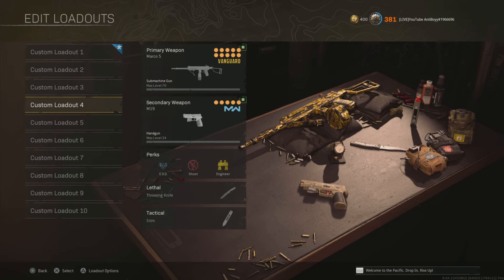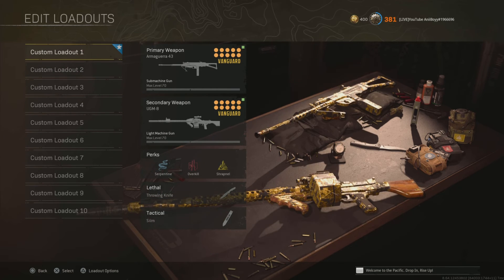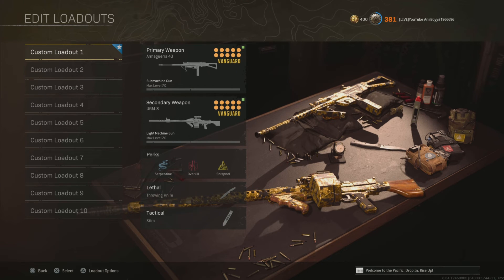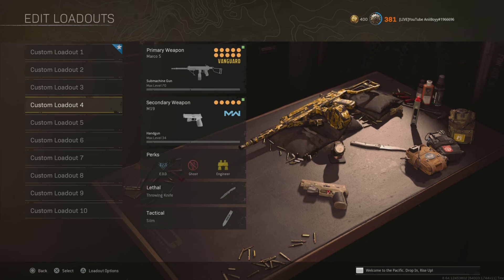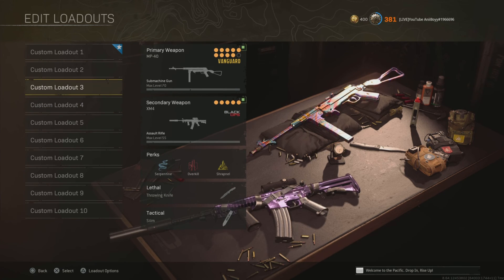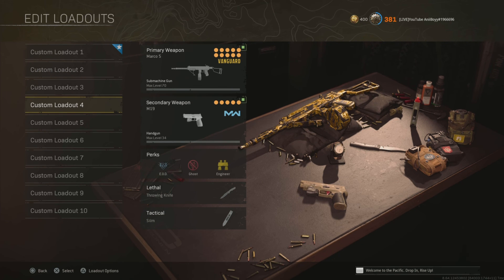Those are the main meta guns you want to be sticking with right now. Any of the guns I mentioned in this video are the best in Warzone right now, especially for Rebirth. I don't really snipe, so I don't have a sniper class, but I mainly play Rebirth and Fortune's Keep — so if you play those a lot, these are definitely the guns you want. Hope you guys enjoyed the quick video, like and subscribe!